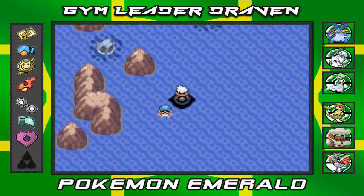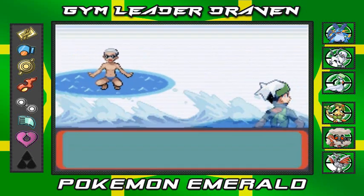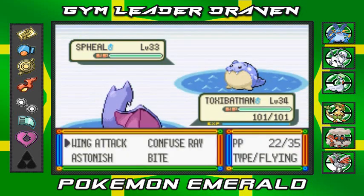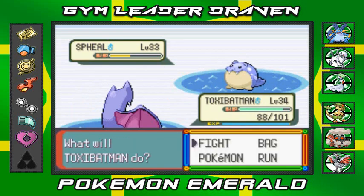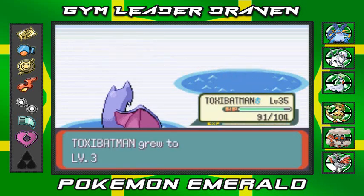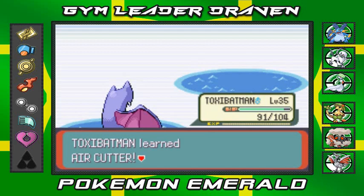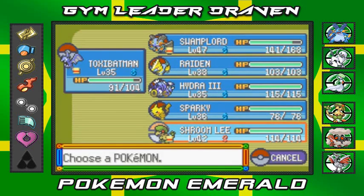Swimmer Reed would like to battle and he's coming out with his Spheal. Toxic Batman — wing attack will it work? Yes, Toxic Batman nearly defeats Spheal. Wing attack again and Toxic Batman grows to level 35, trying to learn Air Cutter! I don't need Astonish anymore — we get rid of that and learn Air Cutter. He comes out with a Sharpedo, so let's switch to Shroomish.